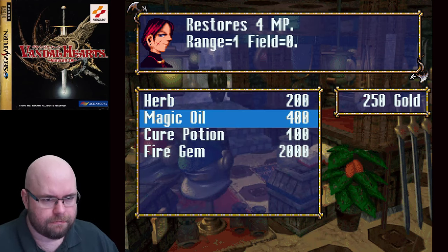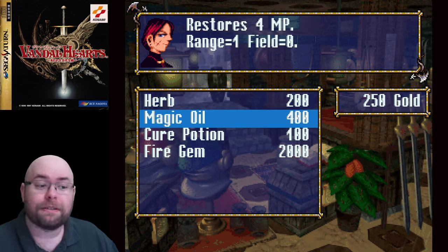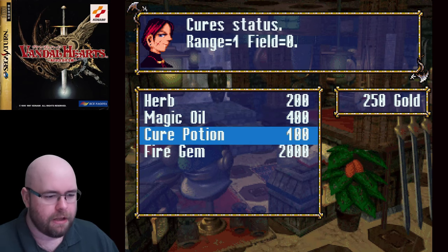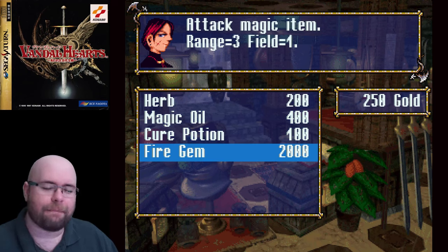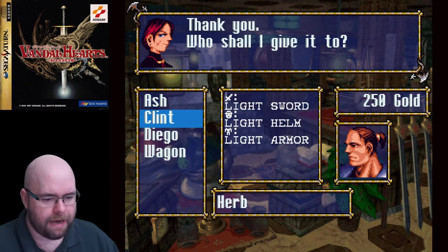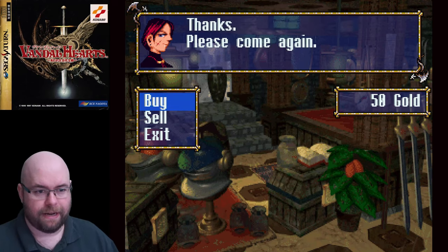Looking at items: this one restores some HP, this one restores MP. Magic oil is the most useful item in the game for exploiting something we'll get to later. We've got a cure potion which cures a status effect, and a fire gem which is an attack magic item we obviously can't afford. We're going to go ahead and buy another herb to give to Clint, and now we're out of money.